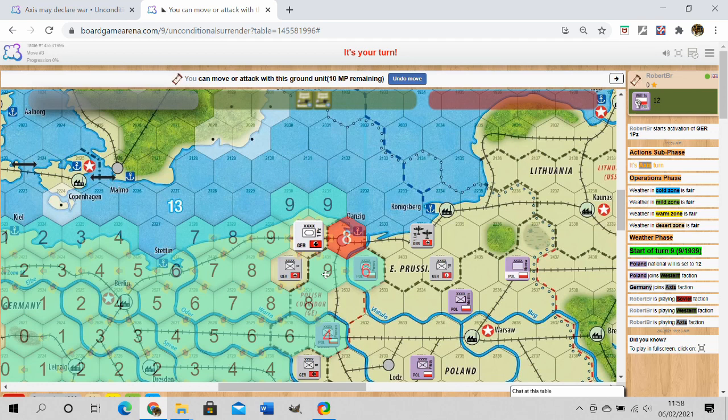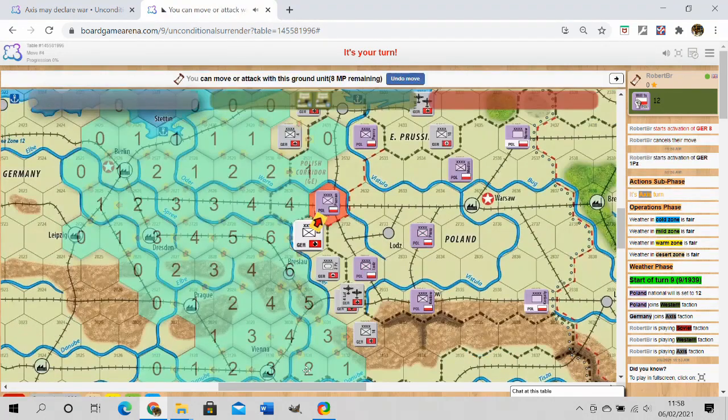Zones of control in this game are sticky — they don't allow infiltration. If you start in an enemy unit's zone of control you can still move, but you can't move directly into another space that has a zone of control exerted on it, so you can't go between two units. Moving northwest requires going around the river — one point to cross the river, one point for the move, and back across the river again, costing four movement points total to reach that position.